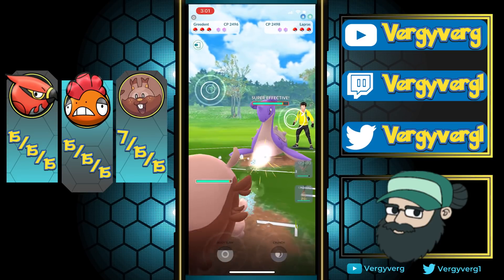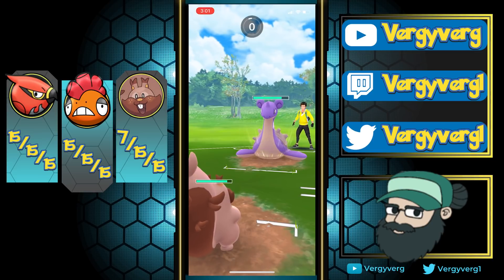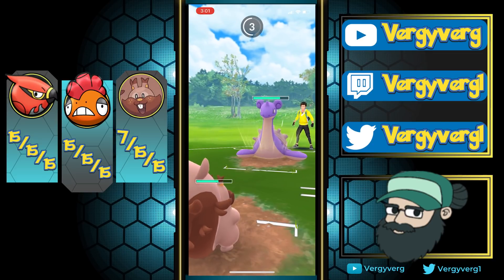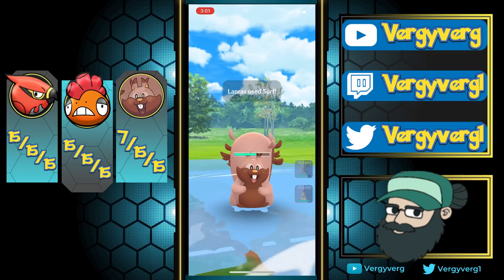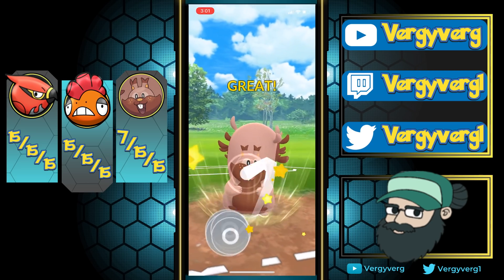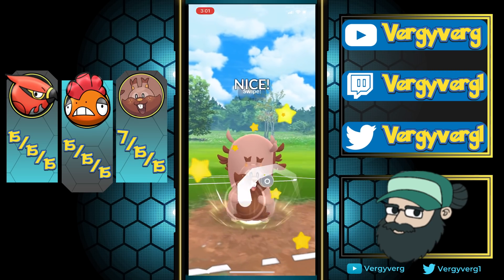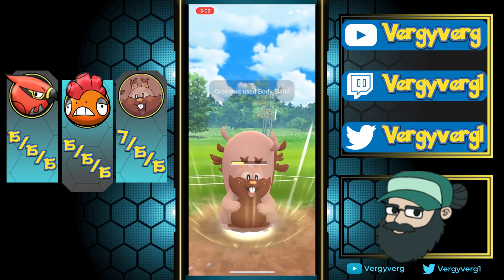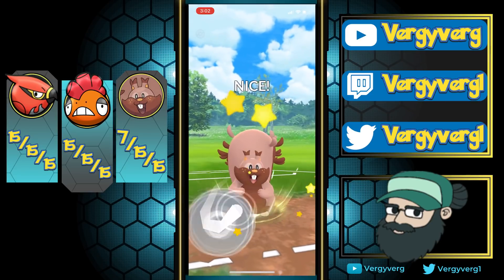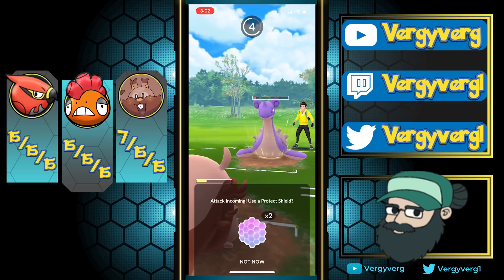Firstly, Lapras here. I like to go for two Incinerates so that I have some energy later on in the game, and then I'm coming into Greedent. Greedent's going to be able to spam against this Lapras. But this Lapras also got a lot of moves off - four Ice Shards into the Talonflame, so it had a full Surf of extra energy. But the whole point of Greedent is that we are able to spam. Our fast attack Bullet Seed is no slouch either - it is super effective against Lapras. Being super effective is going to do a little bit of damage, enough to shield and farm this down for sure.